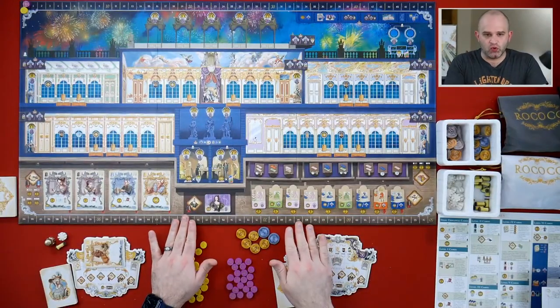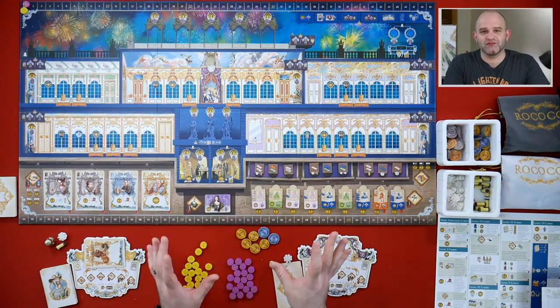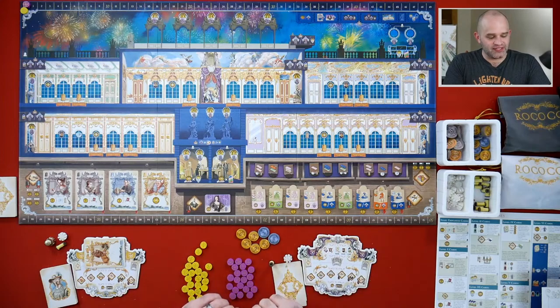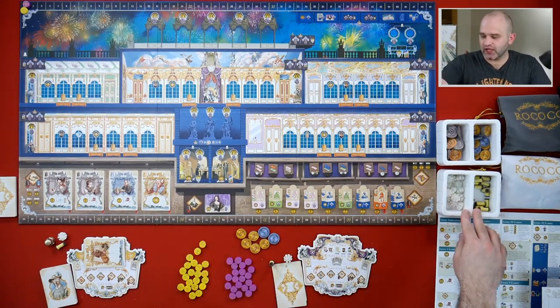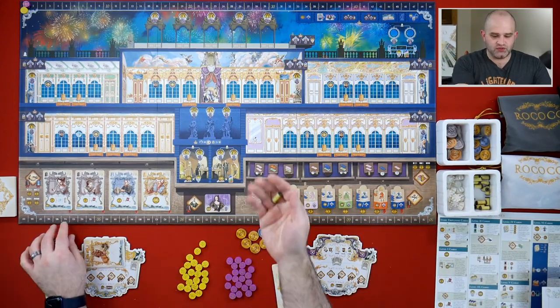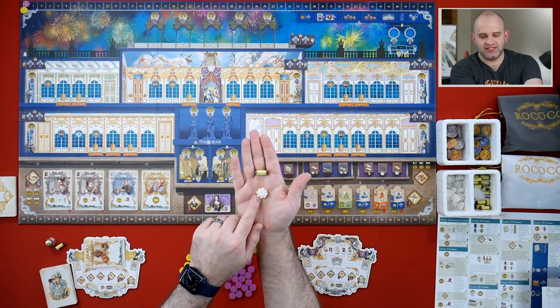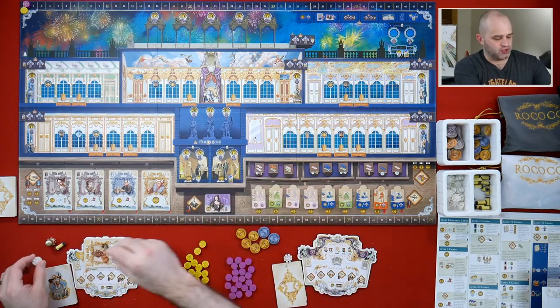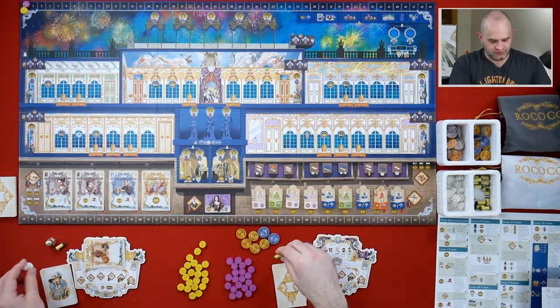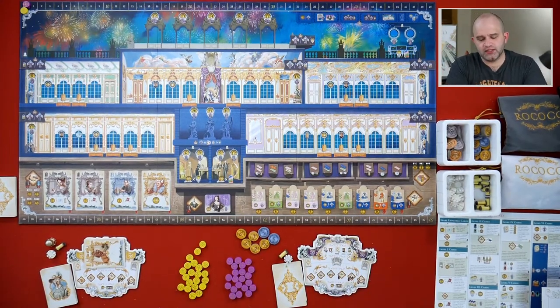Boom. There it is, look at that board. The board is big. It's kind of hard getting everything framed when I was setting up for the stream, but it's there. I've got all my stuff set out. There are some nice organizers for the components. Look at these. You've got these spools, and then you've got this lace, and those are the components that you get to use - and they're not just cardboard cutouts. They're nice and hefty and cool - like upgraded components.